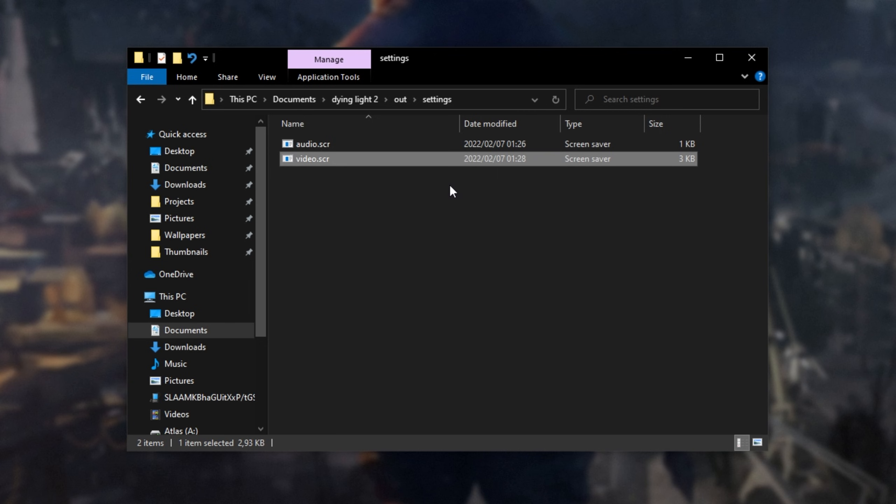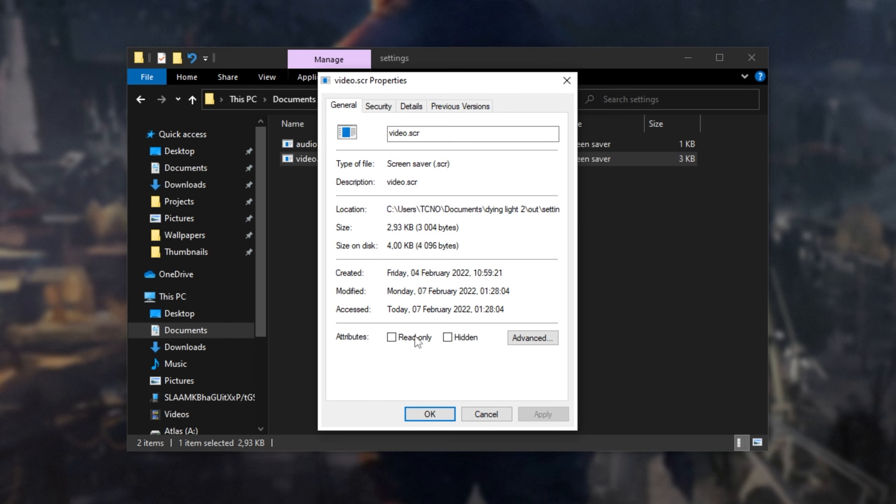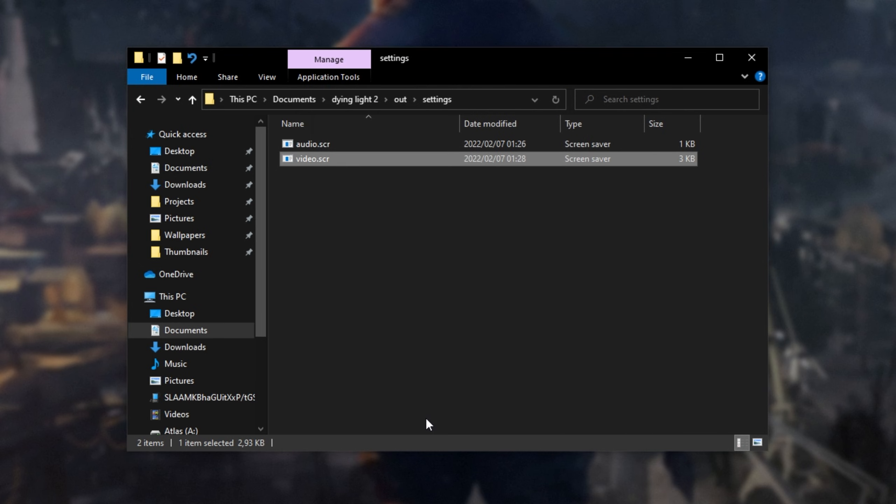Now usually with these settings files — though you don't have to do it here, at least for now — you can right-click, go to Properties, and tick 'Read Only'. This will stop the game from modifying the file, but it isn't really required right now.